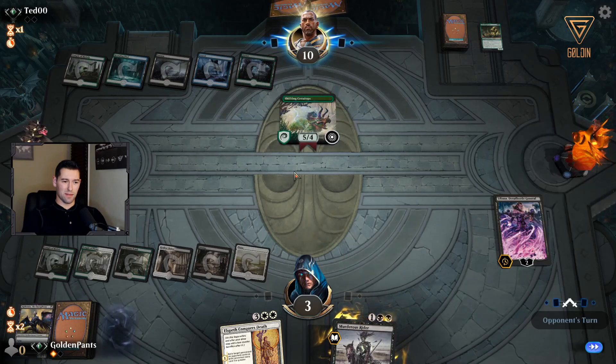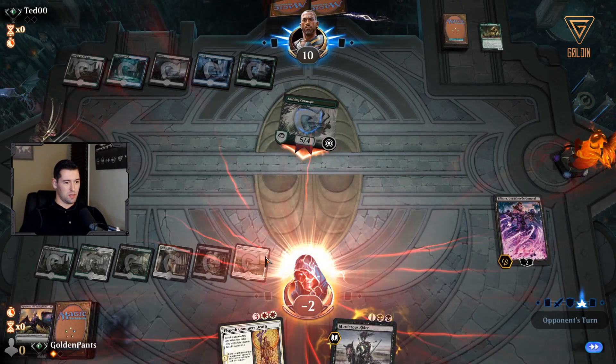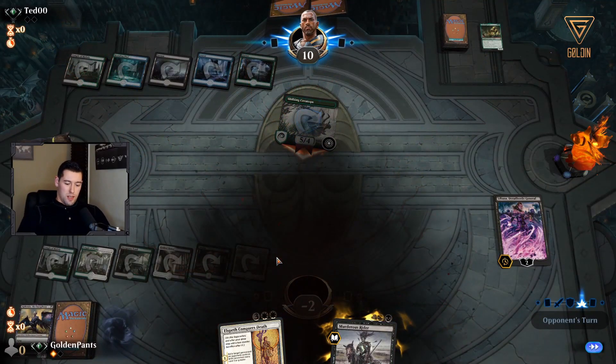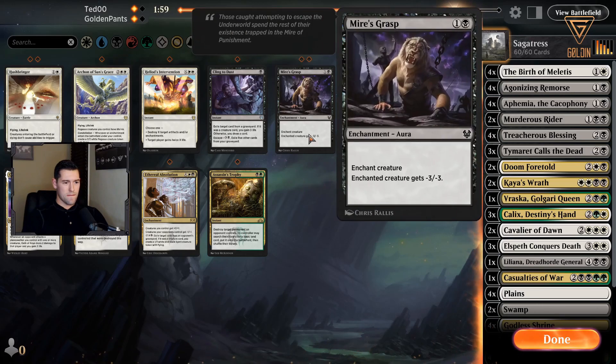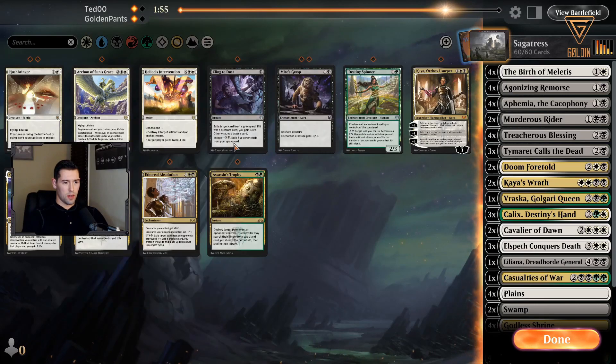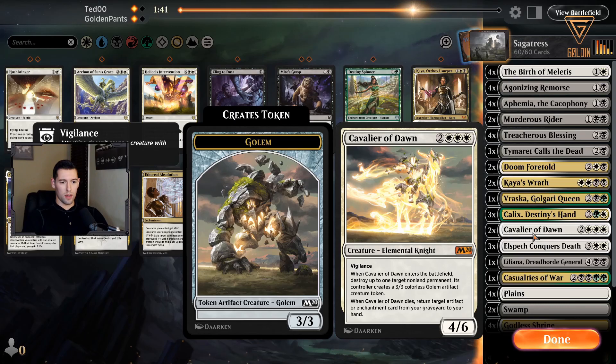All hail Liliana — that's a good draw. All right, it's a pretty aggressive version of this deck. He surprised me running Shifting Ceratops — I guess he's just trying to go aggressive. I'll take out one Cavalier and one Treacherous Blessing, and put in two Oath of Kaya rather, to deal with early aggression.